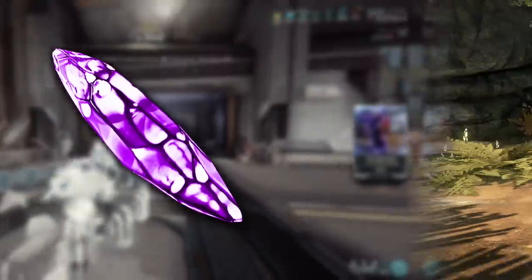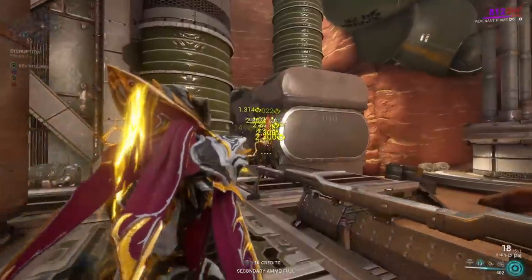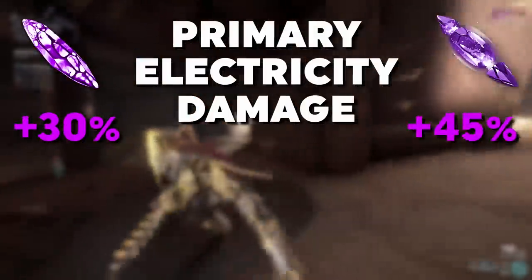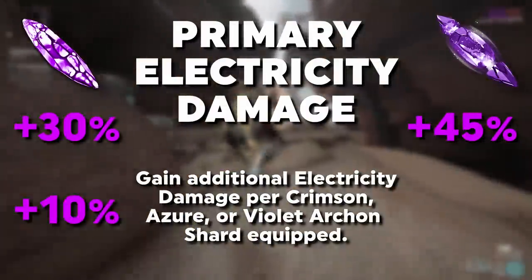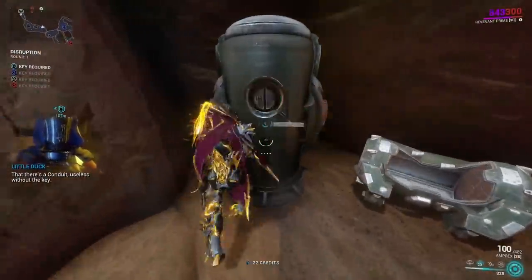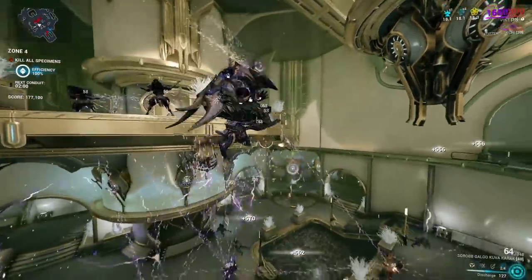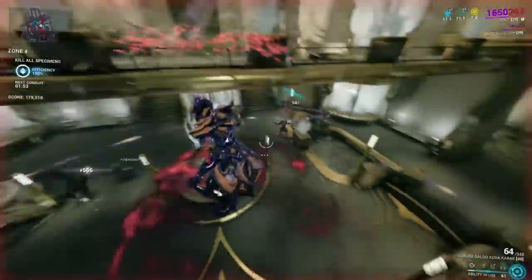Starting with the Violet Archon shard: the first individual effect it provides is electricity damage to your primary weapon — plus 30% on the normal and plus 45% on the Tau Forge variant. In addition, for every red, blue, or violet Archon shard you have equipped, you gain an additional plus 10% on normal and plus 15% on Tau Forge on top of that. So this one really wants to motivate you to crank up the Archon shards. It also synergizes well with the ability damage effect for enemies affected by electricity status — use your primary weapon to inflict electricity, then deal more ability damage on those enemies.